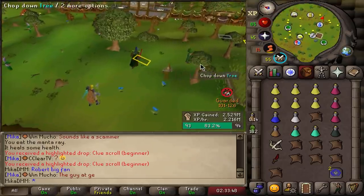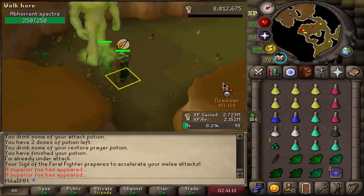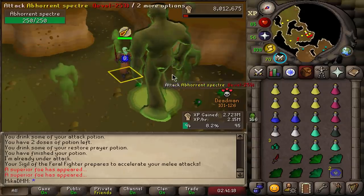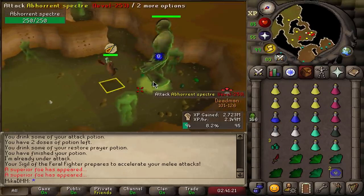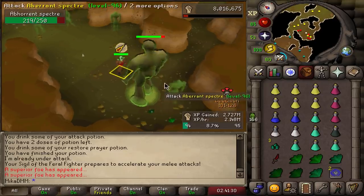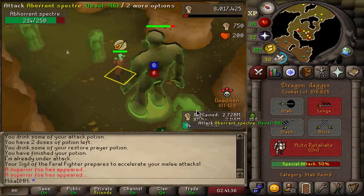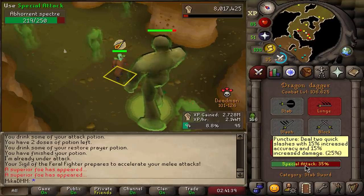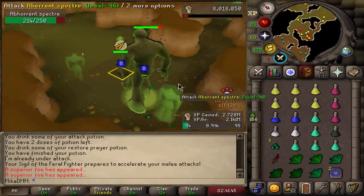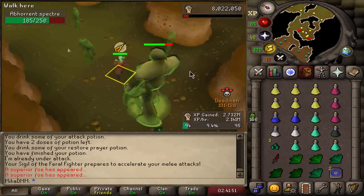Aberrant Spectres. I'm fine taking this task. I really wish I had a looting bag, which I don't have right now — but we'll manage. There it is — the Aberrant Spectre, the big fella. 253 combat. This has a guaranteed drop chance from the rare drop table and is my first superior of the tournament. It'll take a while to kill this guy. Imbued heart is the first thing that comes to mind — if we get an early imbued heart, we can sell it for a ton of money.